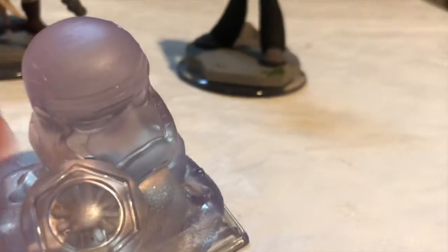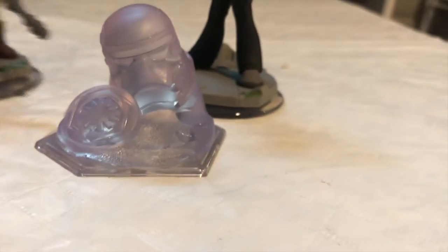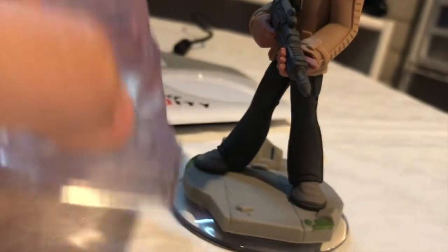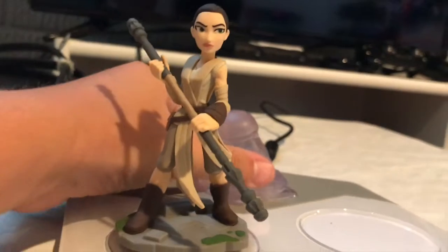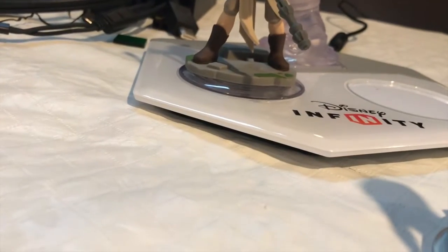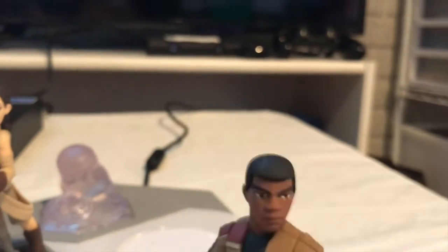So if you don't know what Disney Infinity is — let's say you want Rey, you just put it on there and now you're in the game. If you don't want to play story mode, you're in the lobby, you put the playset piece right here and it just says like 'Force Awakens' or whatever it's called. That's how cool it is.